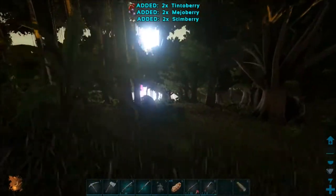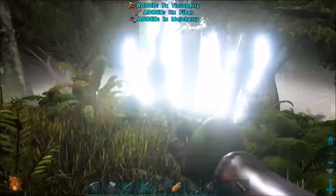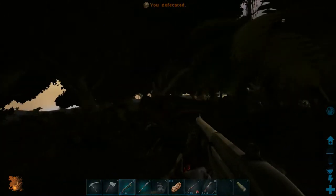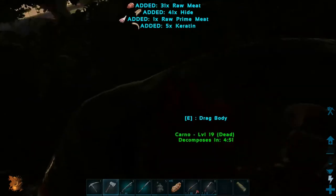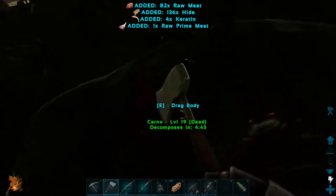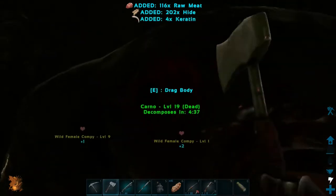I'm going to look up this chest first. That's a complete waste. Perfect. Thank you, Cardo. Go away. That's good enough resources - this is a lot of resources. Go away, Compy.